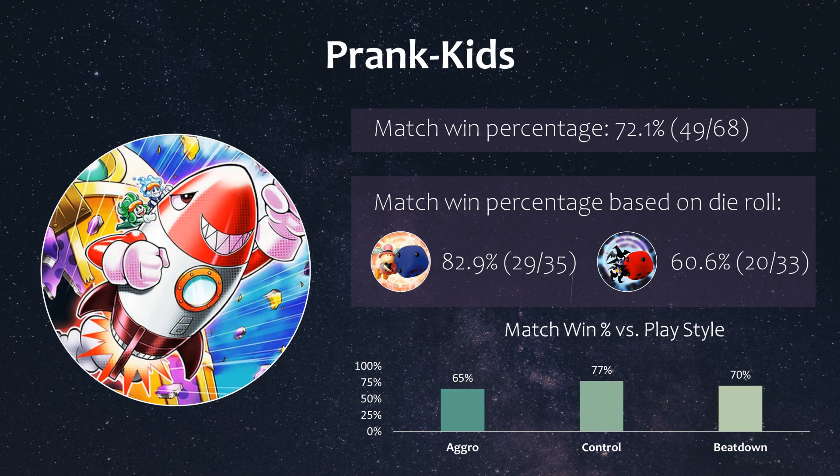Next up we have Prank Kids. Initially people would have put this deck around tier 2 when the new Link 1 Meow Meow Mew came out, but sadly it did not really end up doing much in bigger events. It's doing strong online though at around 72% overall win rate among the top players playing this deck. It had a super high win rate of 83% when it won the die roll versus 61% when it lost the die roll. Going second against something like VFD or having their normal summon popped can be pretty devastating, but going first they can set up Battle Butler with the double Regeki, and all their floating monsters make it really hard to kill them. They had a balanced win rate of around 65% to 77% against different playstyles.